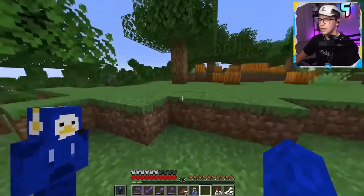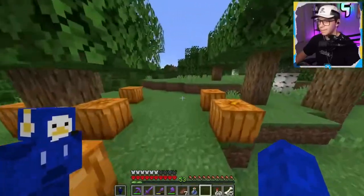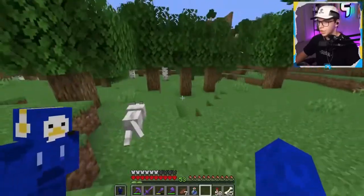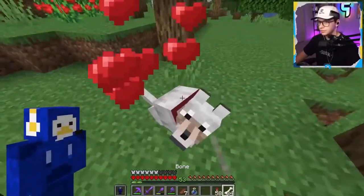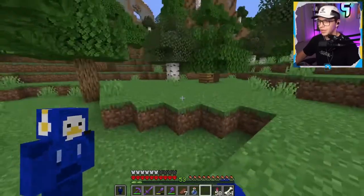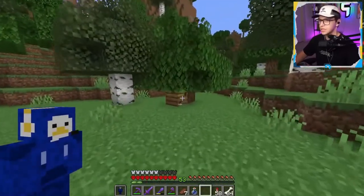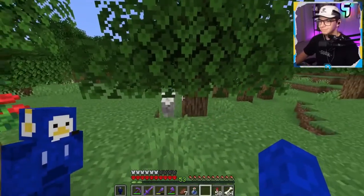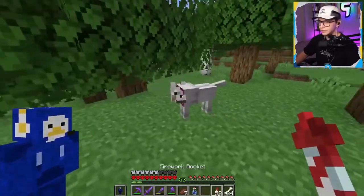I'm going to tame a dog and then build him a little dog house right by the lay house. Then in the next episode we can build a little horse stable for our horse too. No way, dog — let's go! It only took one bone. We've also got some bees over here, so we'll probably need a honey farm in the future for some advanced builds, but today's build is not that advanced.